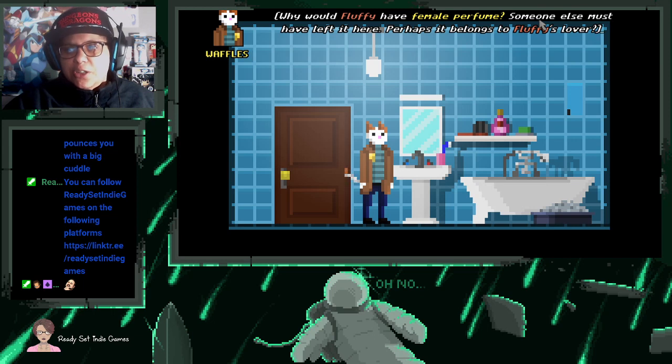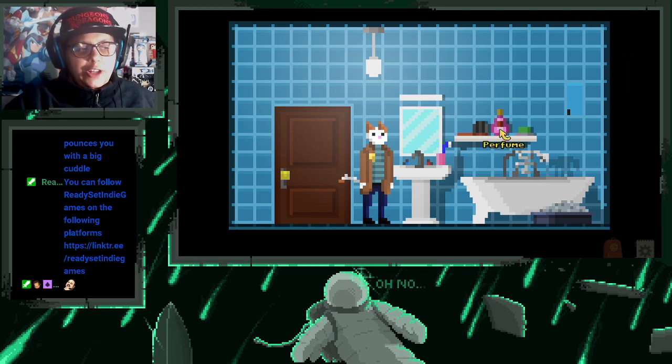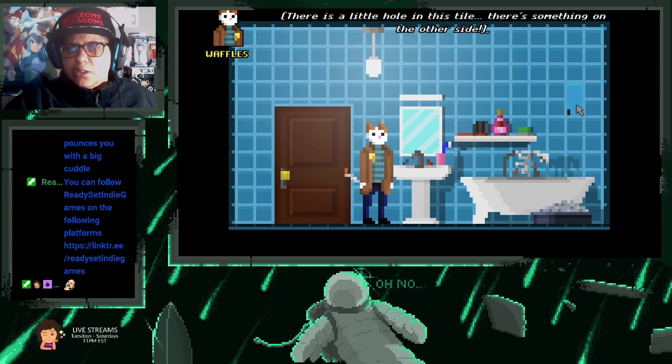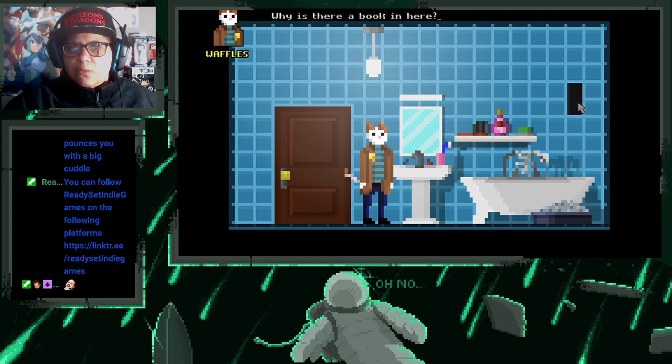Someone else must have left that perfume here — perhaps it belongs to Fluffy's lover. We found something in Fluffy's room — definitely not Patches, I stand corrected. Why is this tile different? There's a little hole in this tile, there's something on the other side. Maybe if I give it a pull — a hideout! He's hiding books everywhere.